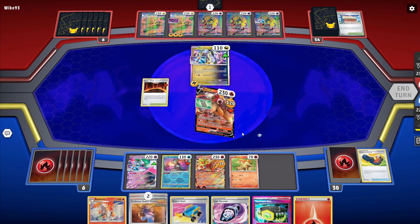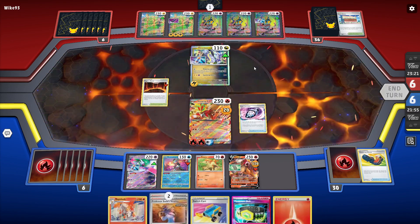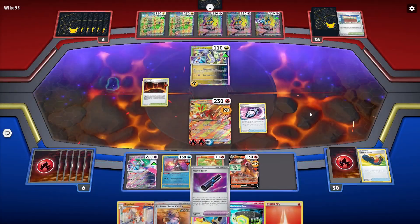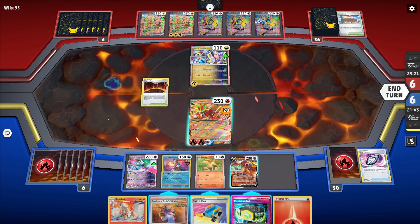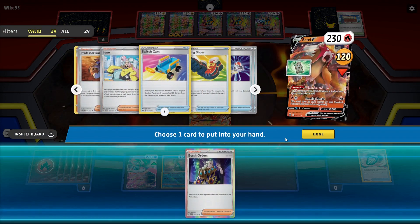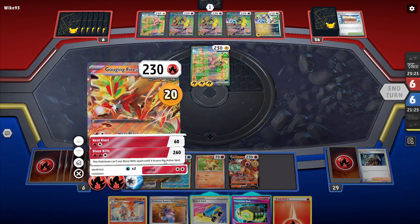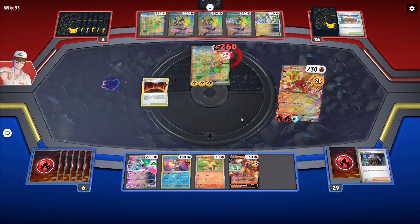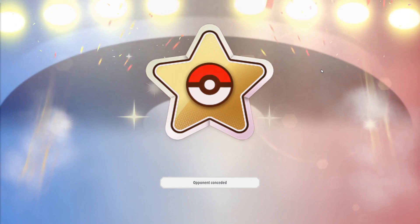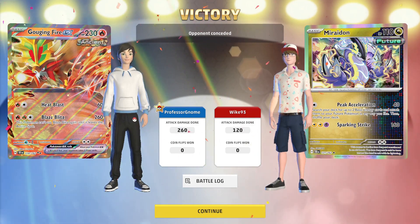We'll Jet Energy to bring Iron Hands up to the active and hold off on the Sadas for now. We'll use Lost Vacuum to get rid of one of the Vitalities. Now we can Star Alchemy to grab our Boss's Orders, pull this up to the front, hit it for 260, take the knockout, and remove the Energies from play. They would have had to bring in Maridon, re-power back up — and that was pretty much the end of it. That combo is super important and why I recommend everyone use Lost Vacuum.